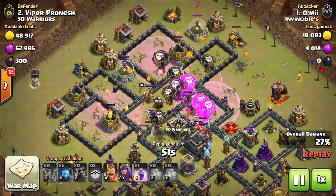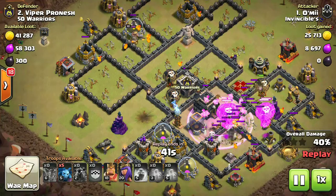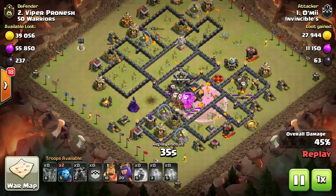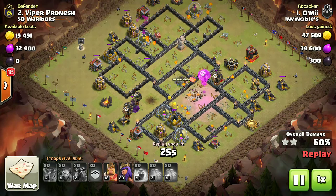Use of spells is a must — better use of spells, I may say. We need to use our spells efficiently in a better way so as to get the best results. You can see just an archer tower and a wizard tower remaining, and we have a lot of spells and heroes.